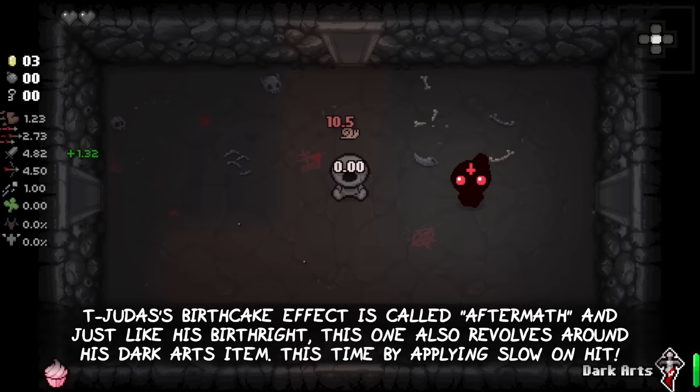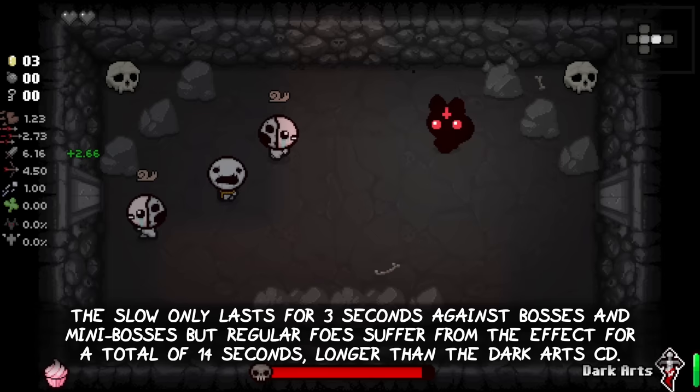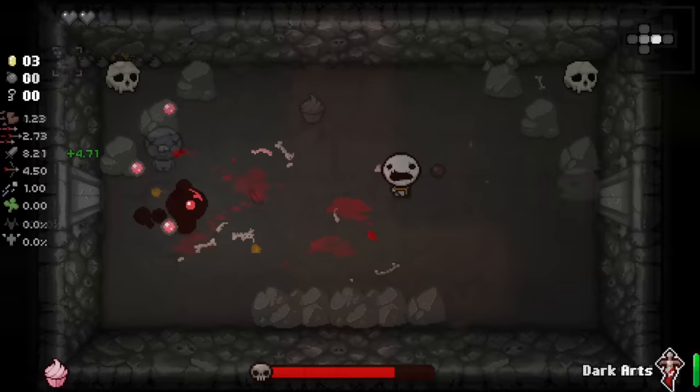Tainted Judas' Birth Cake effect is called Aftermath. And just like his birthright, this one also revolves around his Dark Arts item, this time by applying a slow on hit. The slow only lasts for 3 seconds against bosses and mini-bosses, but regular foes suffer from the effect for a total of 14 seconds, which is longer than the cooldown of Dark Arts itself.